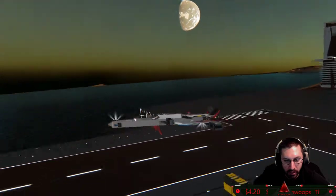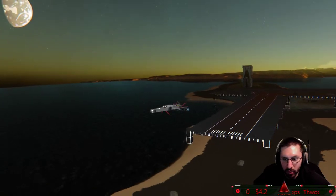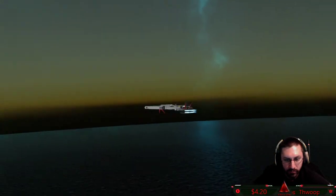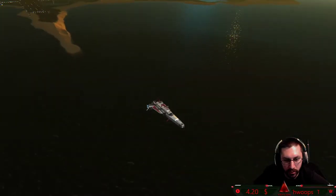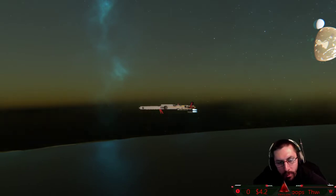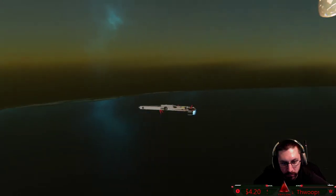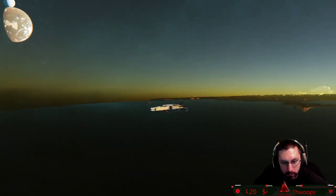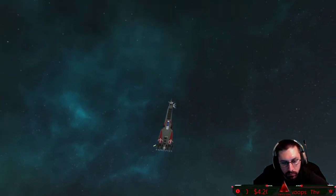And away we go. Nice little runway you got there. What a dart! So while we're in flight, I've got a couple more questions. Who's your main org — who are your people? I am the founder of Zenith Corporation. We currently have about 75 members and we do a lot of shipbuilding.